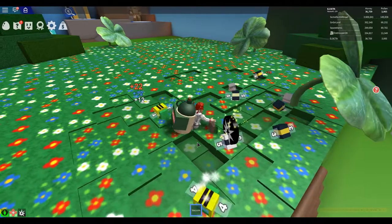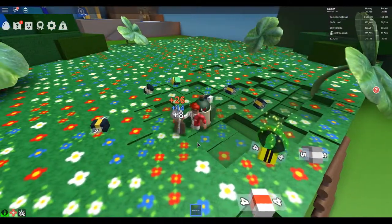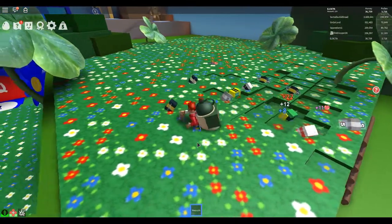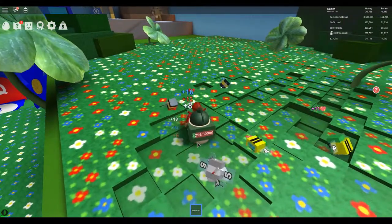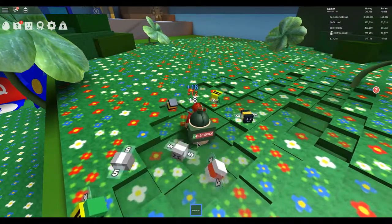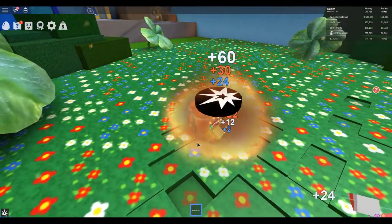We'll also collect white pollen as we go. There's not too many white flowers in this field. Our backpack holds a lot more so we're gonna have to keep track. Once we get to about 11,000 we should have enough.